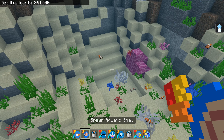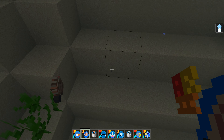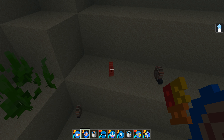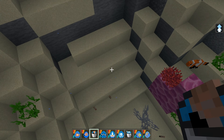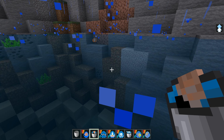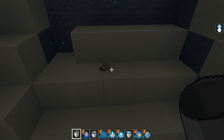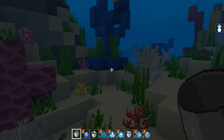Next up we've got sea snails. Sea snails hide in their shell when hurt. Let me just hit one - yes, look, it hides. Also you can put a sea snail in a bucket. When it does that it gives me an empty bucket. You're supposed to be able to catch them in a bucket, but it may only work in survival because we're not in survival.